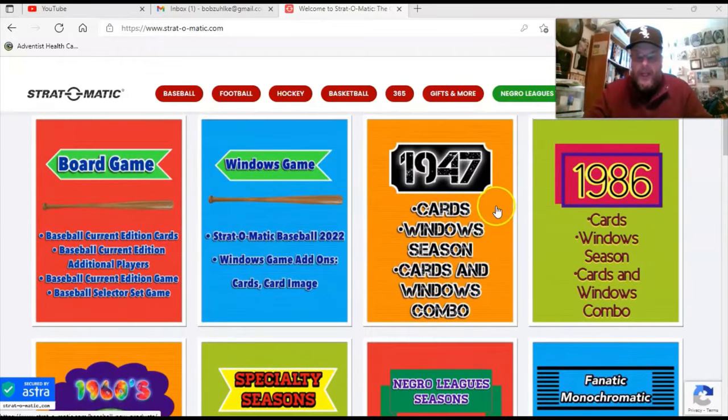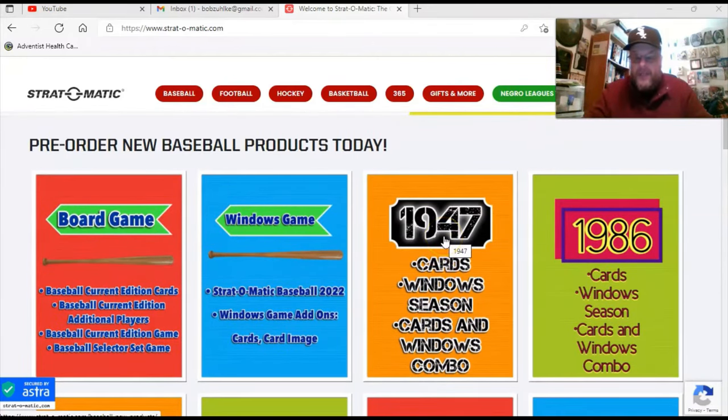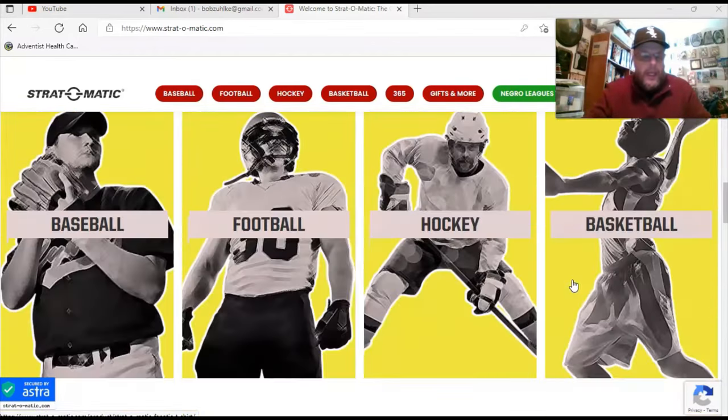So you've got the ability to order right there, and then they've got some other stuff — they've got Negro League seasons, maybe some of those are new, I don't know. By the way, I got the 1947 set, not the Windows game. I didn't get the 1986 because I already have the 1986 set, and I actually even have the previous 1986 Windows game. I don't know what the real difference is going to be between the new 1986 and the old 1986 unless there were players rated a five in the new version that weren't in the older version, but I don't see that as a big enough deal for me to buy it, so I didn't.